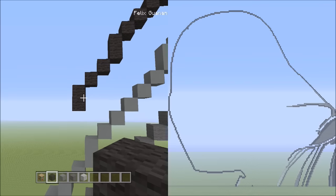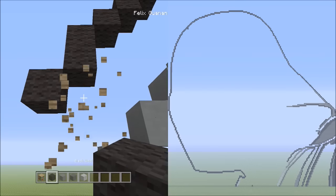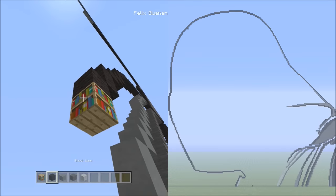Now place two blocks going diagonal down to the left — that's one and two. Now we're going to be placing two blocks going down on the left — that's one, two.